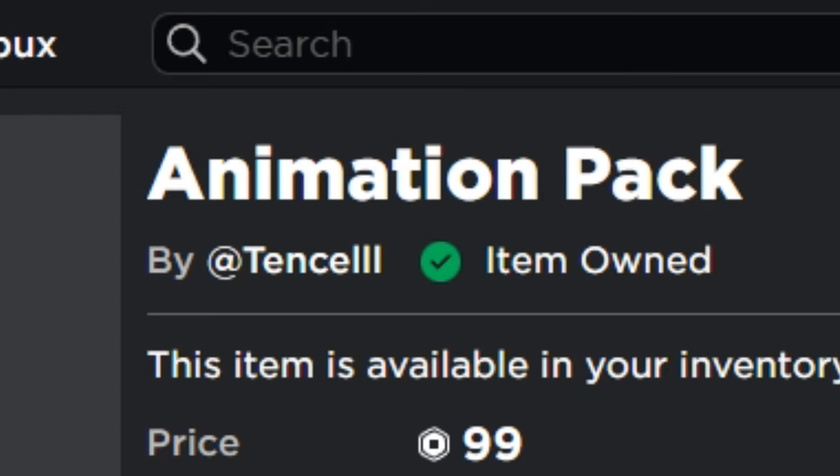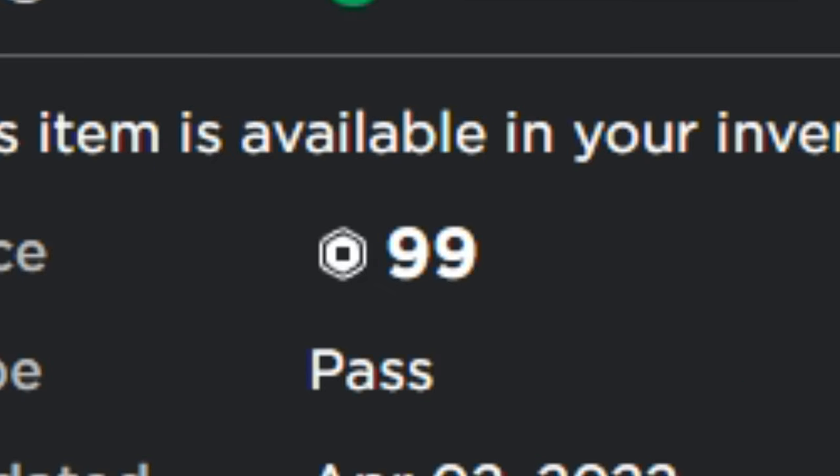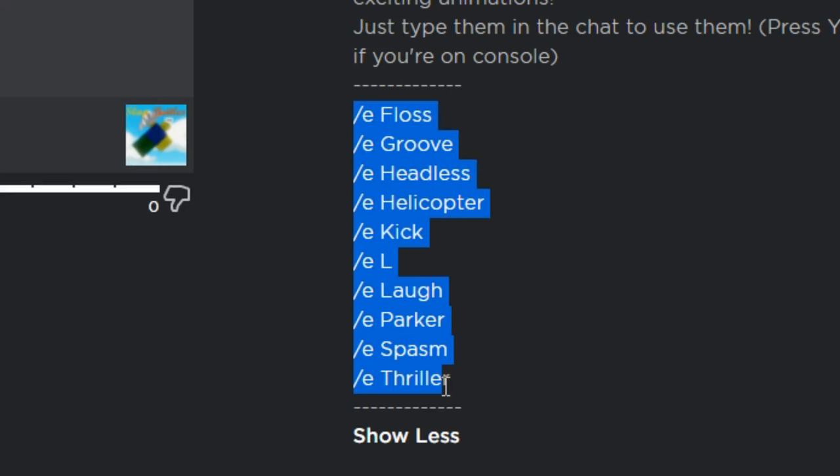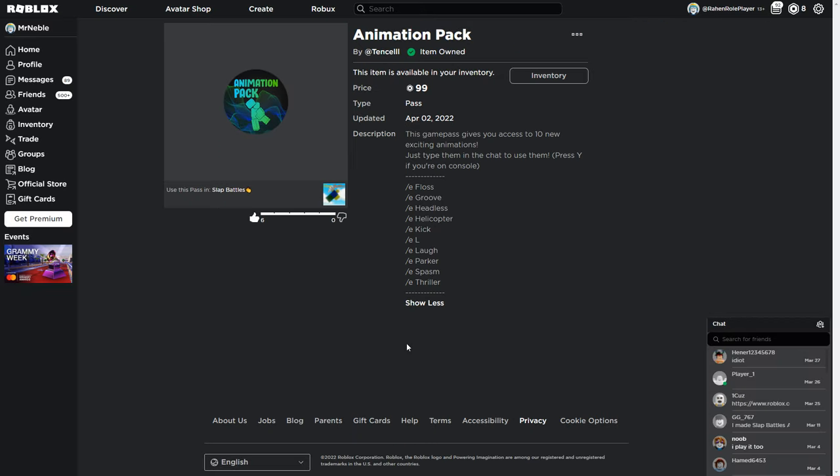There's a new game pass called Animation Packing Slab Battles. It costs 99 Robux and you get 10 emotes. You can find all of the emotes here on the game pass description, so let's do all of them.